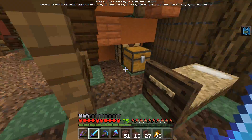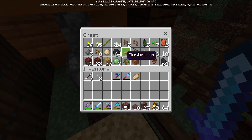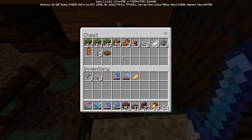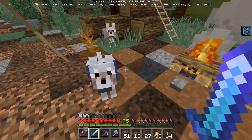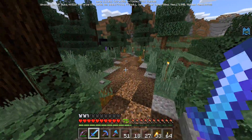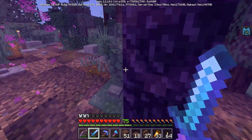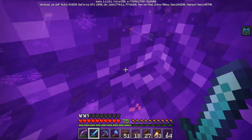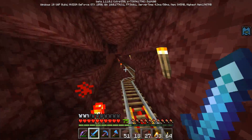So on today's agenda, as you can see I have a ton of bricks because we're going to be working on a fireplace area in our beloved ravine. To make a campfire you need one coal or charcoal — I think both work — and then three sticks and three logs. I think you can use stripped logs as well, so if you have a ton of stripped logs laying around, there's your answer — you can make tons and tons of campfires.